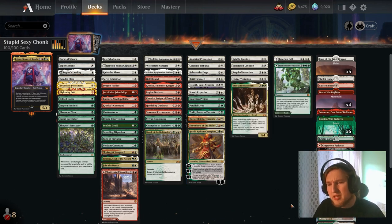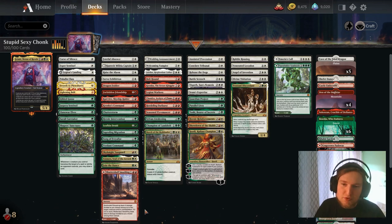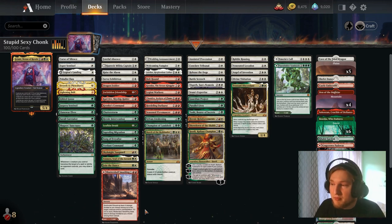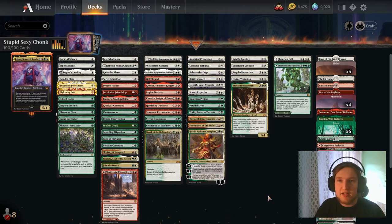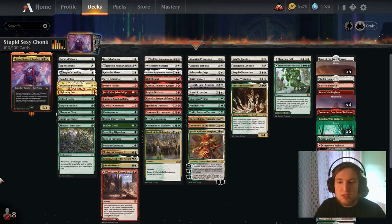Buffing your tokens is also a thing. But if they remove Jetmere, you play Jetmere again. They remove Jetmere — you play Jetmere again. They need to remove Jetmere at instant speed, because sorcery speed is usually not enough, since you have a board, you attack and kill them. You go to eight mana and play Jetmere again, just brute-forcing your way through. Sometimes you just win without Jetmere even being on the field.